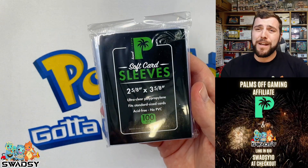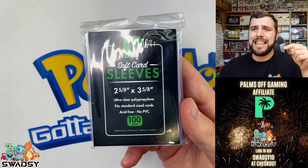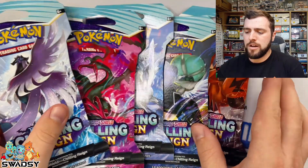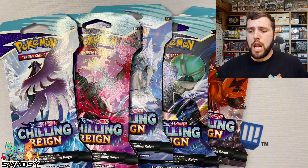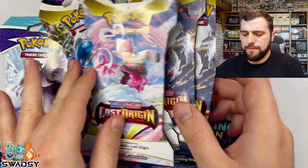Don't forget, guys — I'm now an affiliate of Palms Off Gaming. You can get 10% off at checkout with Swadzy10. Link in the description of the video, make sure you check it out. But let's get this pack battle underway! Chilling Rain versus Lost Origin — Alt-Art Aerodactyl incoming, you heard it here first. Let's go!